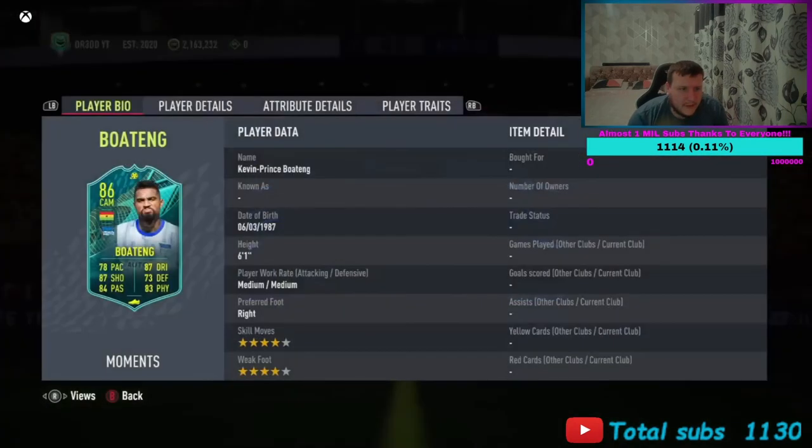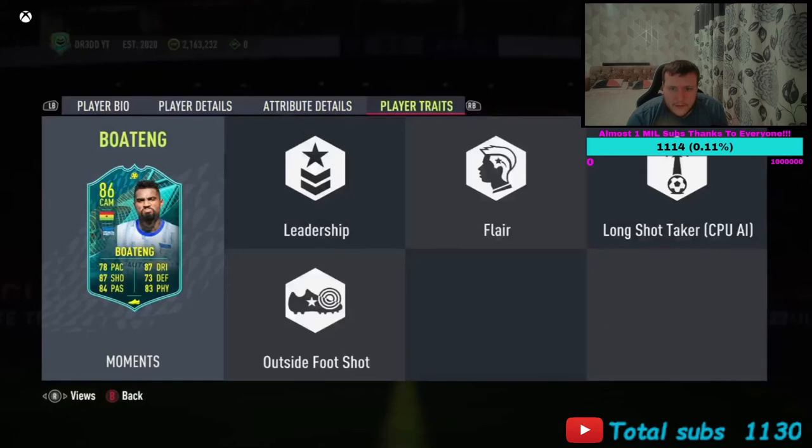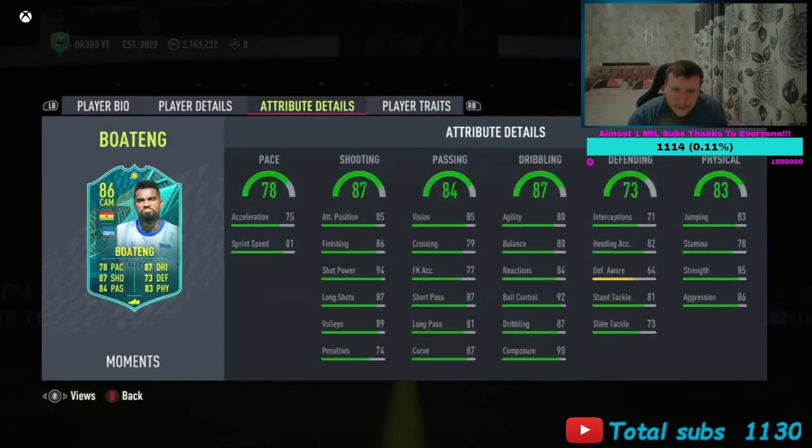Let's have a look at him. Medium/Medium, 6 foot 1, 4-star 4-star. Any traits? Outside the foot, Flair, Long Shot, Leadership. Seems alright. Balance and agility is kind of alright — I think he'll be a bit stiff. Decent stamina, really good strength.